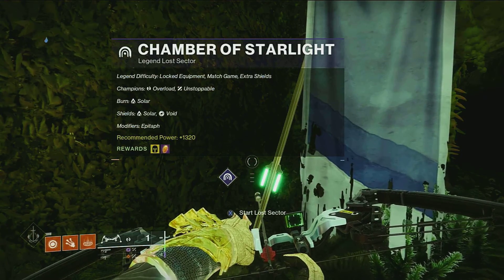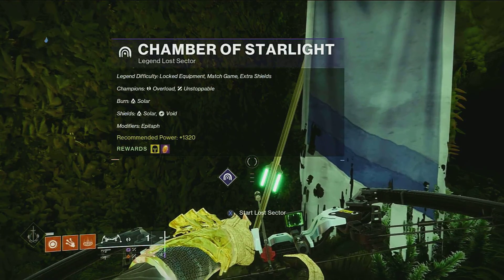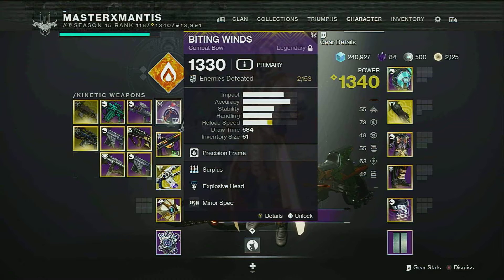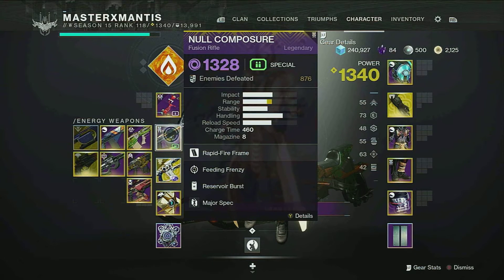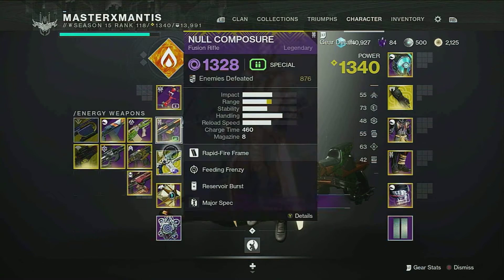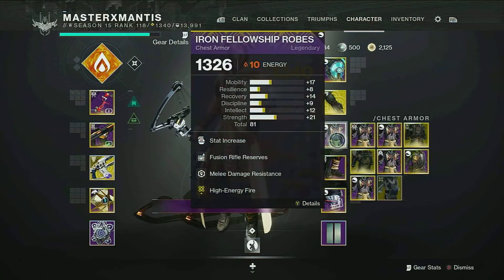We're going to be doing another legend lost sector - this one is Chamber of Starlight on Dreaming City. Champions are overload and unstoppable, burn is solar, shields are solar and void. We're going to be running the Biting Winds - you can swap that out for Whispering Slab. No Composure is going to be your void option. You can swap that out for a primary, doesn't matter, and 1K Voices. You can run a solar secondary and a void heavy, but there's more void than solar shields, so that's not recommended. Karnstein's for the health.